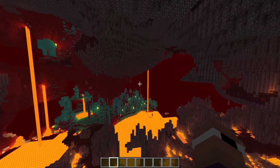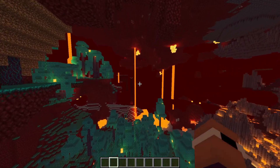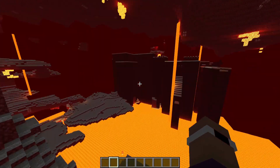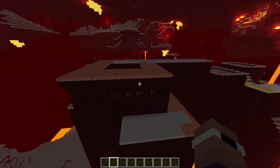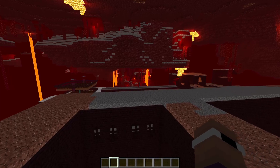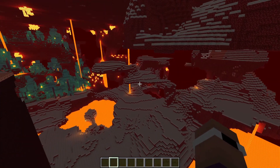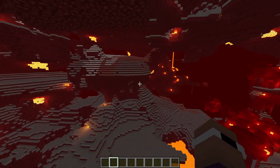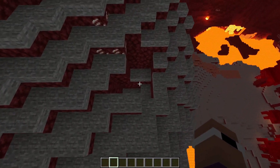That's the Wither Skelly Farm, and it's probably in the worst location it could have been for a Wither Skelly Farm. None of the fortresses on this server are good - they're all in crimson biomes, Crimson Forest. But in the end this ended up being around 80,000 slabs.